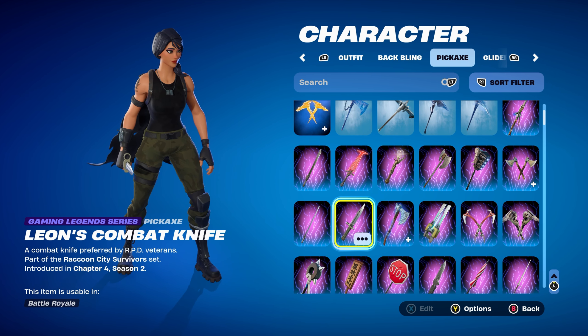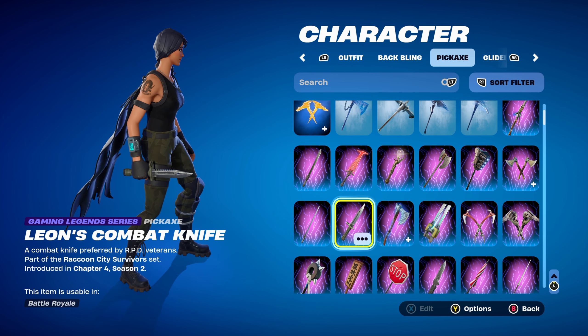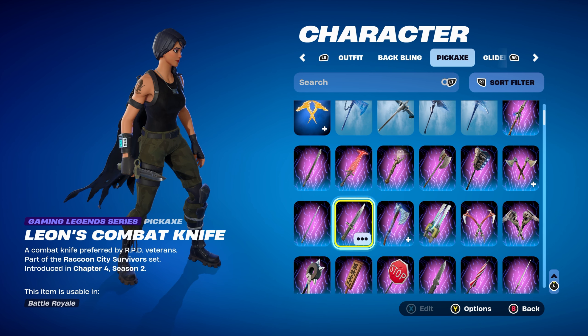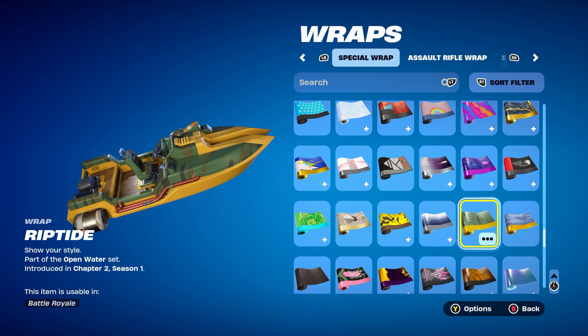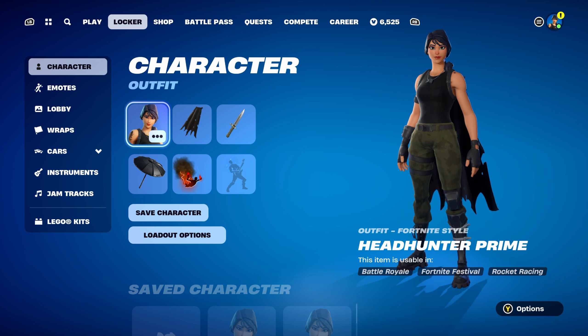The pickaxe is Leon's Combat Knife — a Gaming Legends Series pickaxe, part of the Raccoon City Survivors set, introduced in Chapter 4 Season 2. It's Leon S. Kennedy's pickaxe — using it for the green design, basically to go with the jungle camo of the Headhunter Prime standard style's trousers. The weapon wrap is Riptide, part of the Open Water set, introduced in Chapter 2 Season 1's Battle Pass. As you can see, it works very nicely for the jungle camo — not the exact camo, but does look very similar to the trousers.